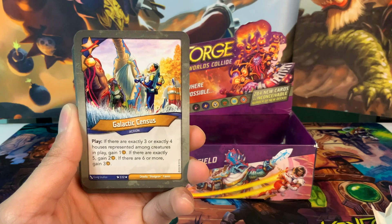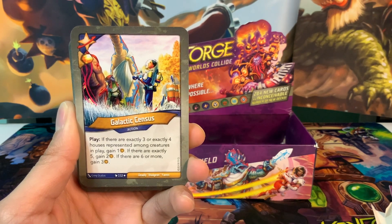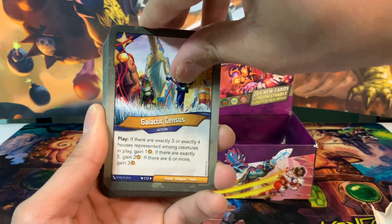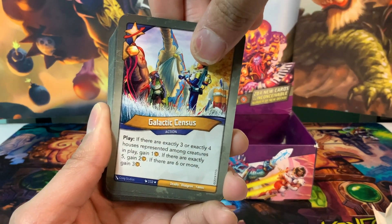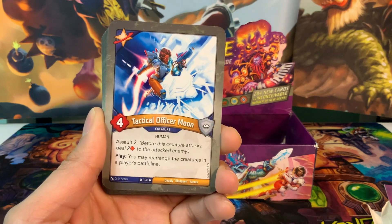Then we have Galactic Census, a rare action card with an amber pip. Play: if there are exactly three or four houses represented among creatures in play, gain one amber; if exactly five, gain two amber; if six or more, gain three amber. We're hoping for a decent number of creatures per house — at least three from us — and hopefully up to that six effect with our opponent's creatures. That's a good card, mid to late game.